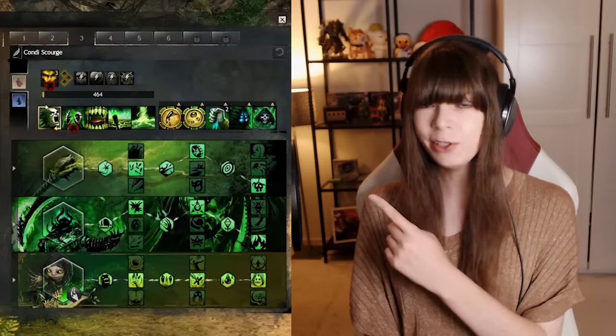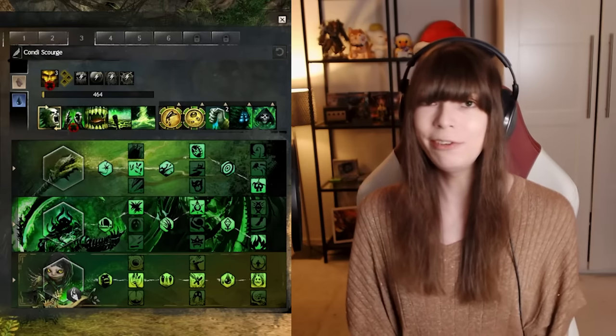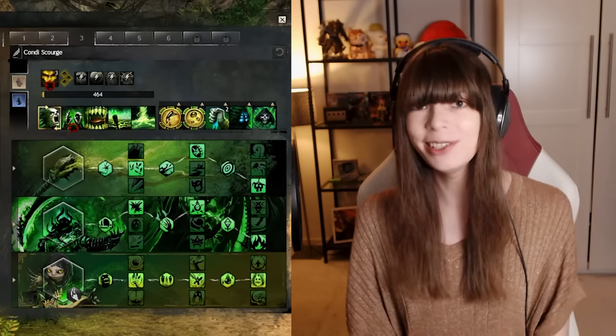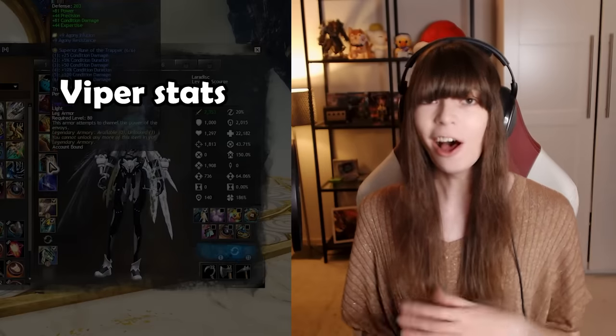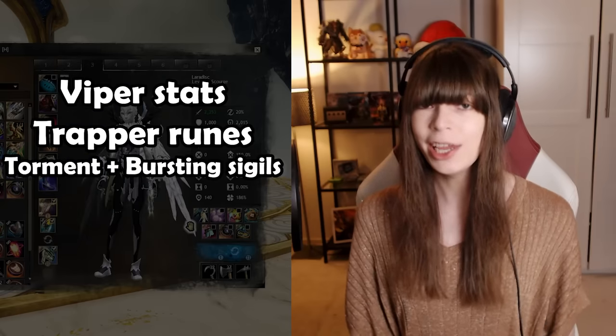Here is the build we are using. This has been the de facto Condi Scourge build for a long time, so if you've played it before, nothing is really different here. We're using Viper Stats on all of our gear, Trapper Runes, Torment and Bursting Sigils, and the Akeem Relic. Now let's talk about how to actually play this build.